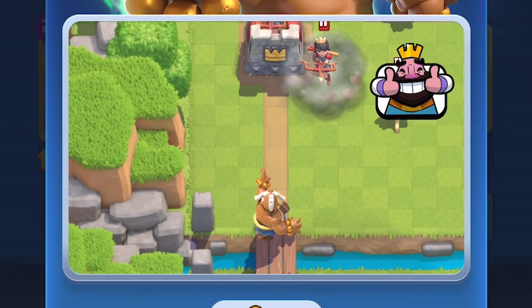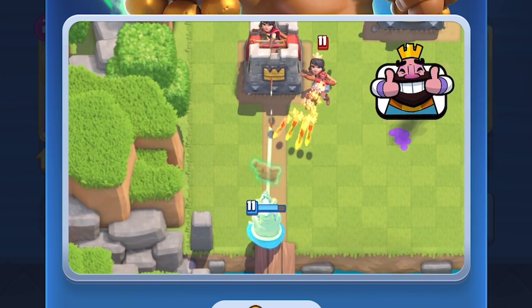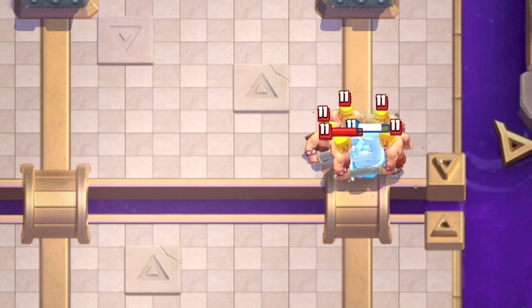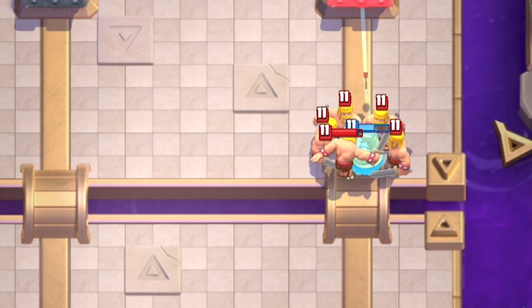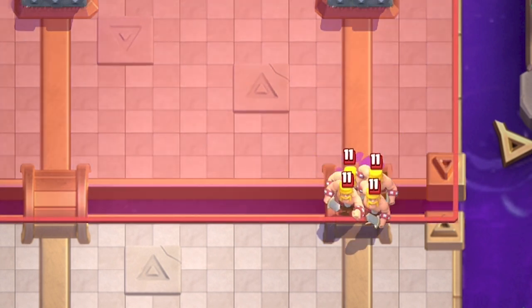But before I go into the tips, let me explain how this ability works. The monk has a one elixir ability. Basically when you activate it, the monk will reflect all projectiles for four seconds. During this state, he also has an 80% damage reduction, so he can be used as a tank during his reflection. But it is best to reflect stuff rather than use him as a tank since the ability just doesn't last long enough for it to be effective.